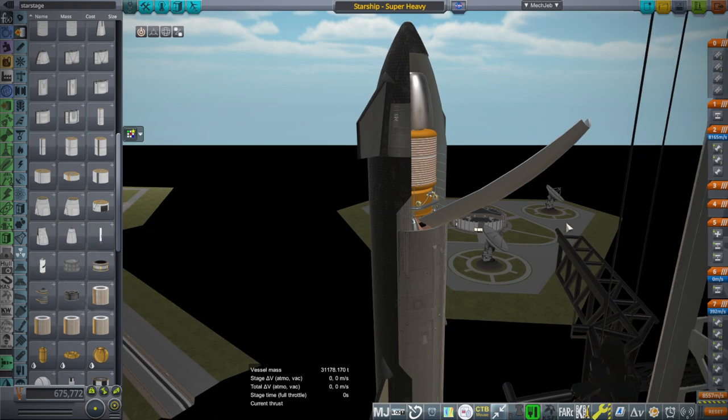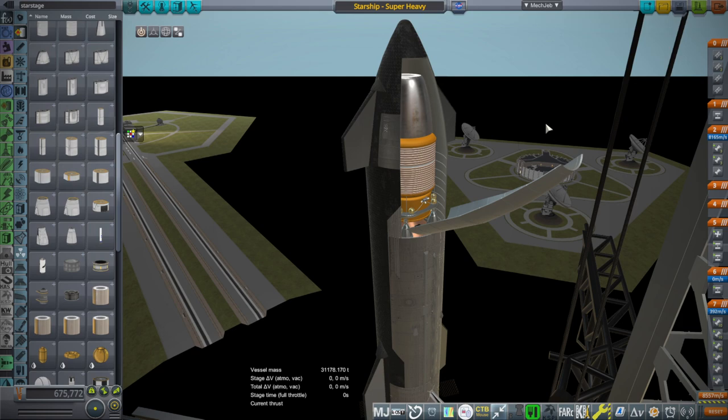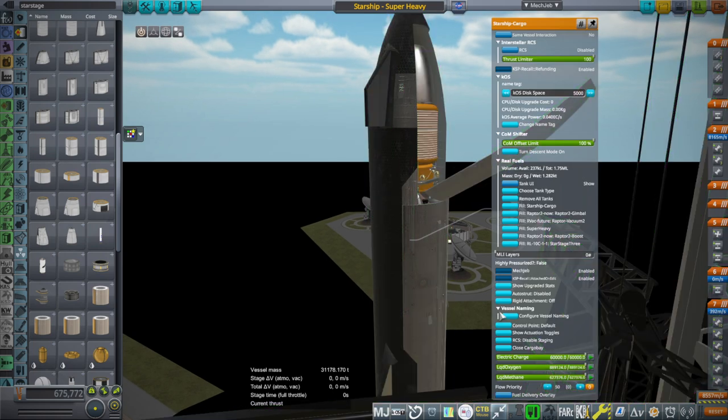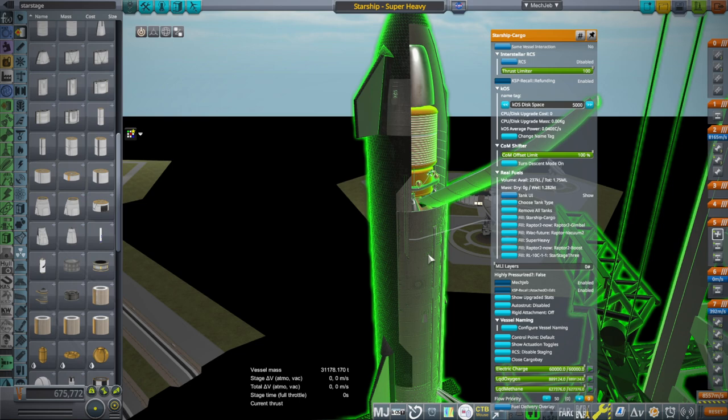We could also potentially fling things to Jupiter — 6000 meters per second is not too far off from that, and it will still be a hefty payload going out there. The thing is it's going to need MLI layers to actually keep it cool, and we will see how that goes.